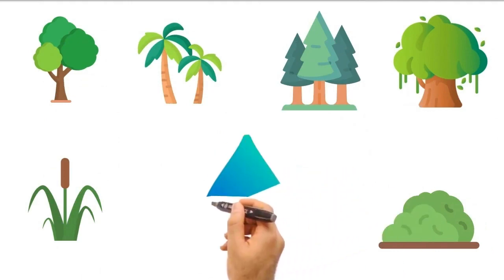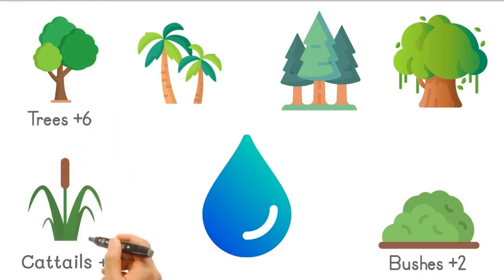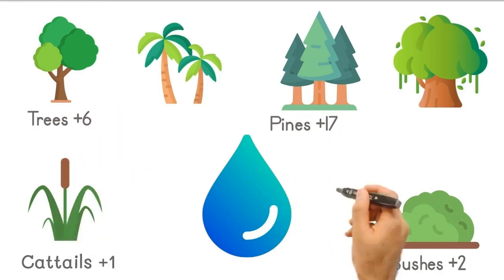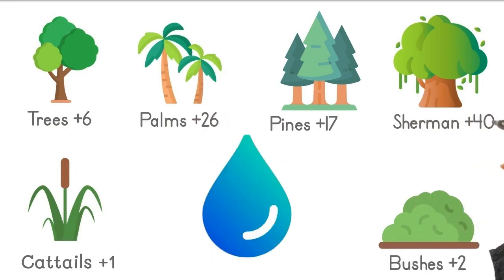The humble cattails bear a weight of plus 1, followed by bushes at plus 2, trees at plus 6, soaring all the way to majestic heights — the pines at plus 17 and the palms at plus 26. And then, crowned in grandeur, the mighty Sherman claims a weighty plus 40.